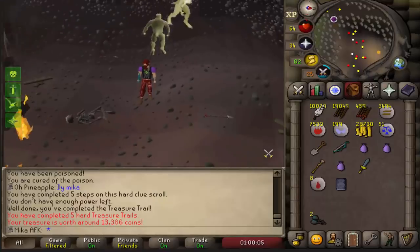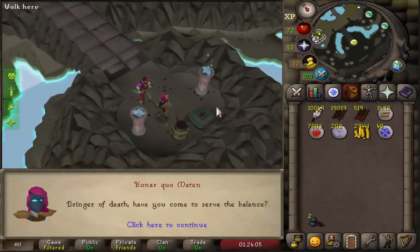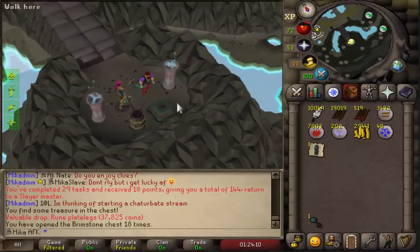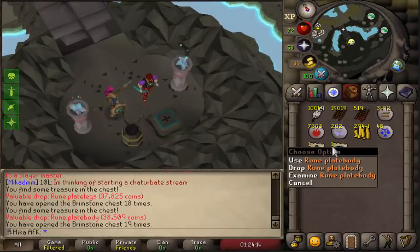I still have my blood belt task to do. Blood belt's done. We got a bunch of heads, but unfortunately we don't have nature runes to use them. However, two brimstone keys, rune plate legs, and rune platebody. Wait, that's actually good — I don't have a platebody on the account yet, I think.